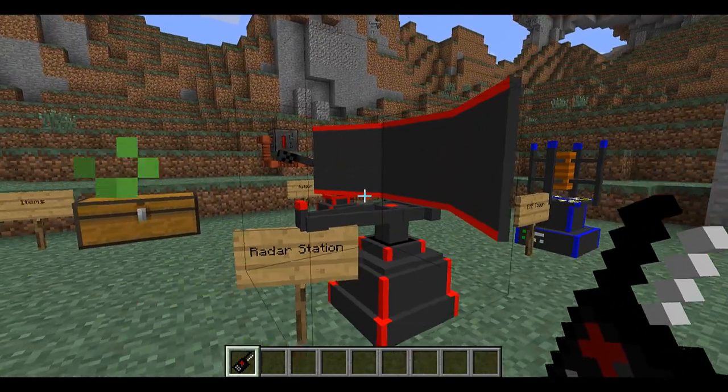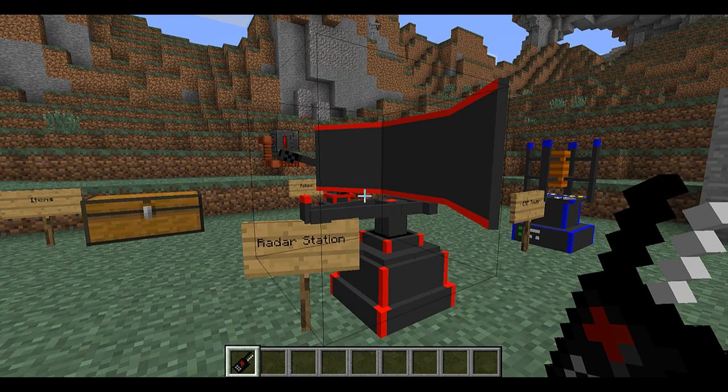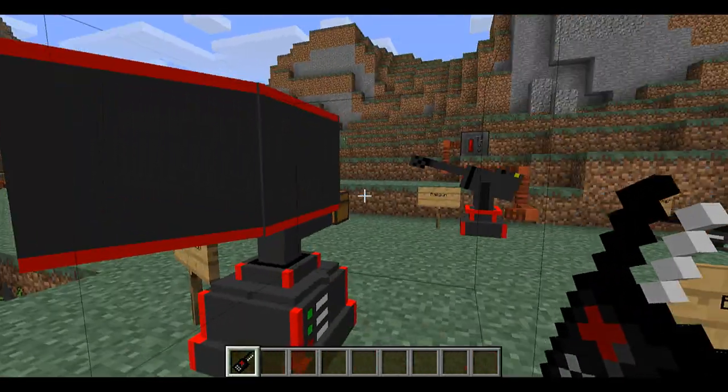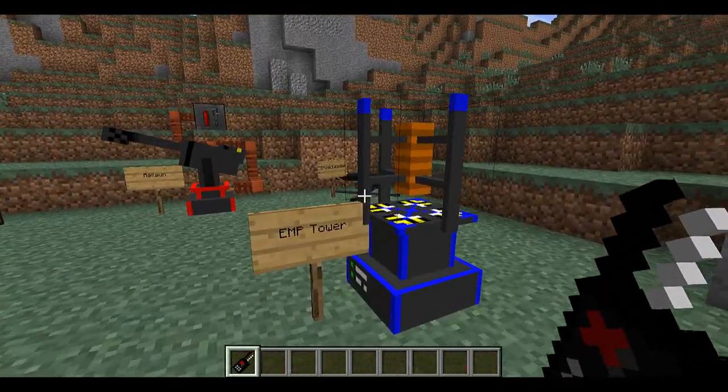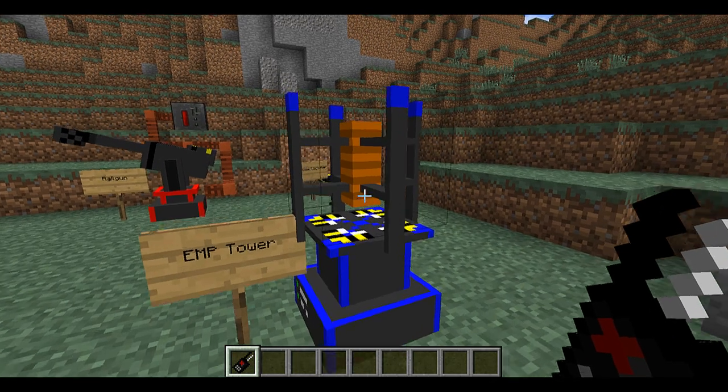Here's the radar station, which will alert you if there's an enemy missile headed your way. I've heard that this mod is multiplayer, so you can use these things really well if anything's headed for your base. There's also the EMP tower, which will disrupt electricity and missiles.